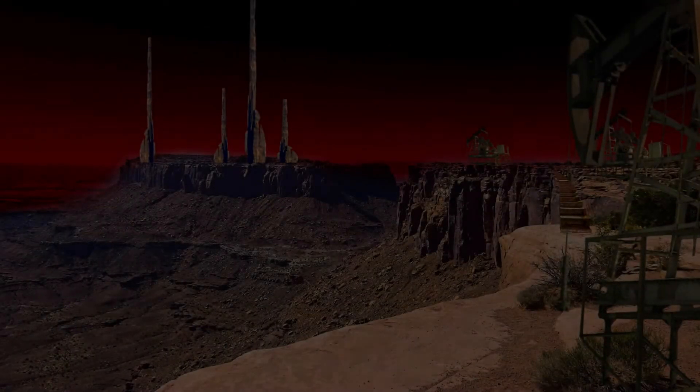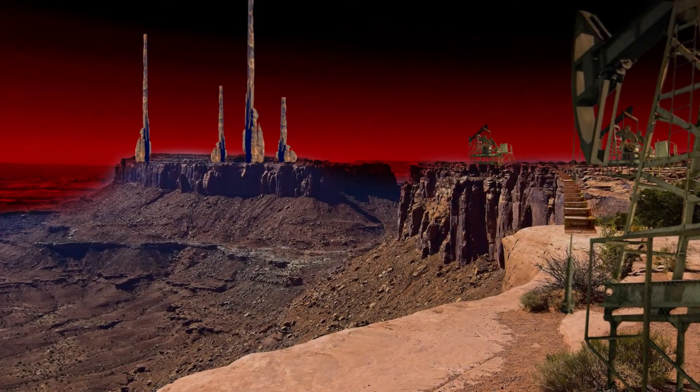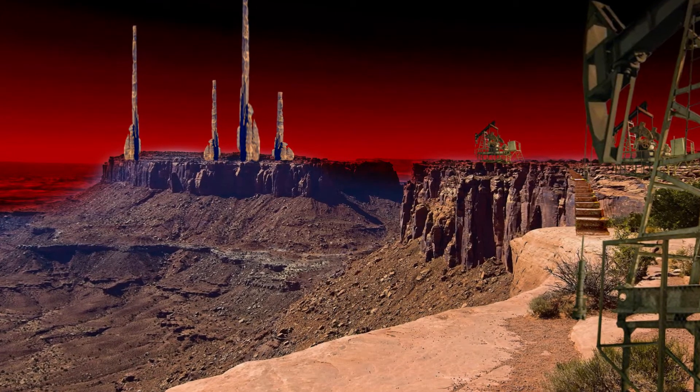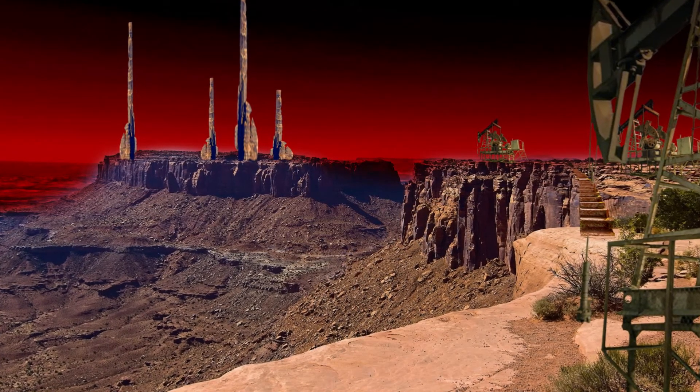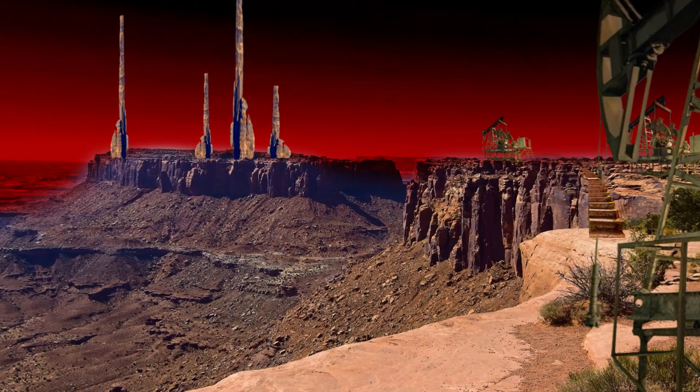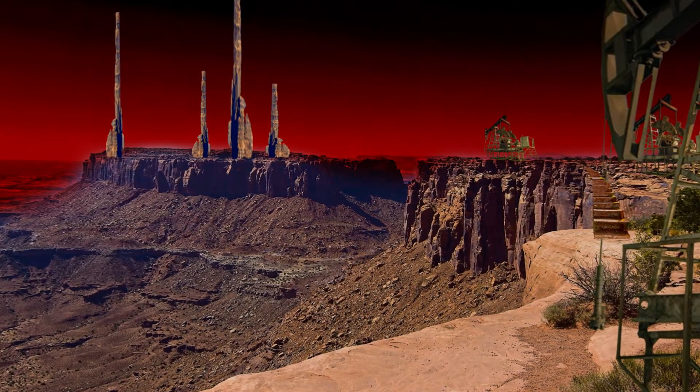The Imperial Federation builds atop these plateaus where the elemental fuel is rich, carving steps along the cliff facings to reach the top. While roads do traverse the planet, there is little travel between each plateau due to the harsh hot winds in the valley below.